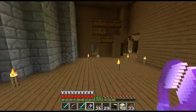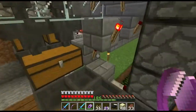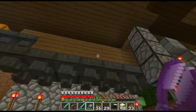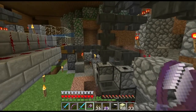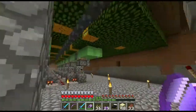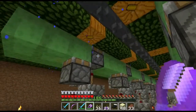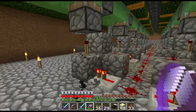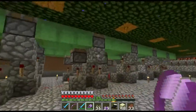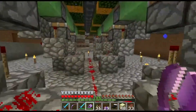Loads of shulker boxes, all filled with stone or cobblestone. There's a little automatic furnace which no longer works because I don't really chop any trees down anymore. I saved birch and jungle trees which would get turned into coal with this machine. This is how the pistons work for pushing the dirt — this is my second version. On the back side it looks like this and that's all you need.